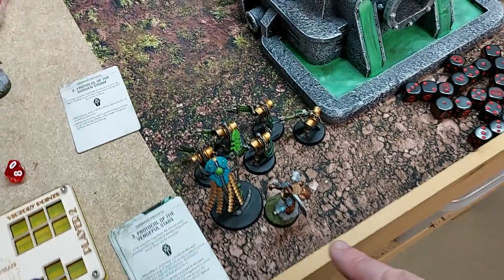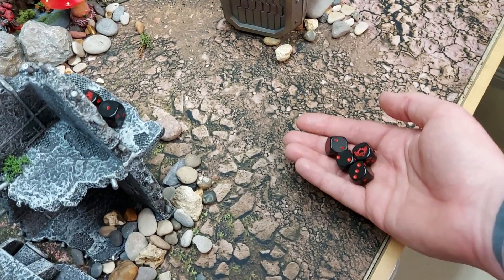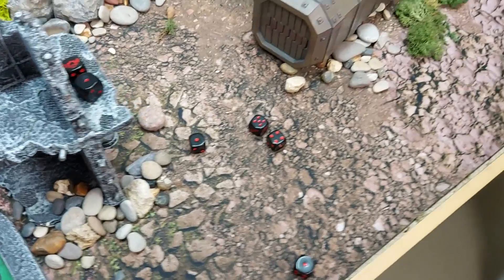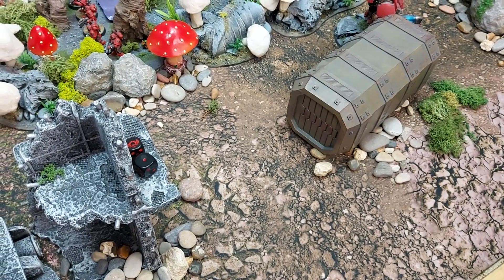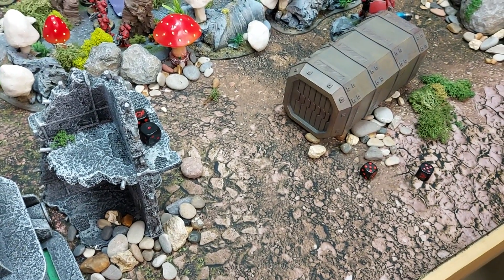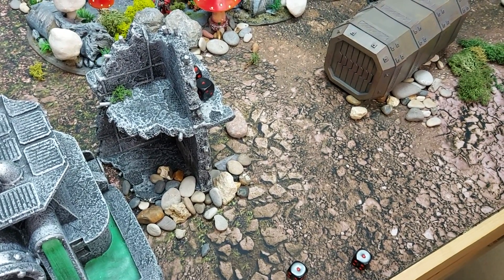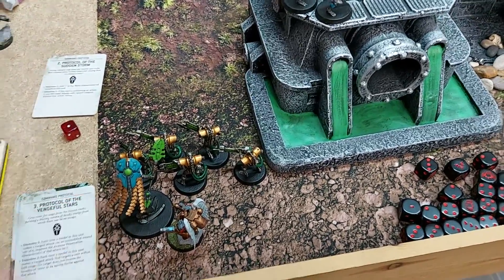The lone Sanguinary Guard has four attacks — three base plus one Shock Assault. Hitting on fours, rolling two hits. With strength six from double base stat times two, wounding on twos as Blood Angels. AP minus two at two damage each — the target fails saves and is killed.